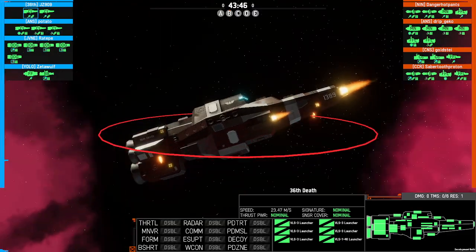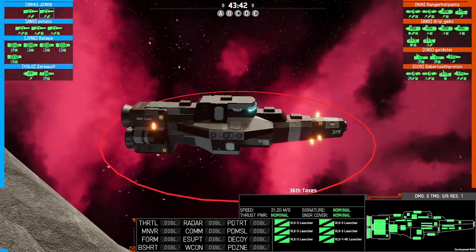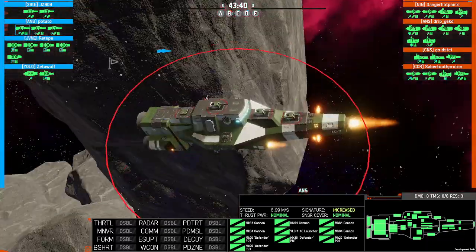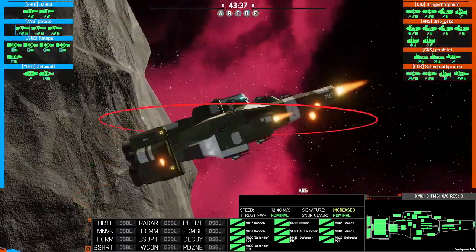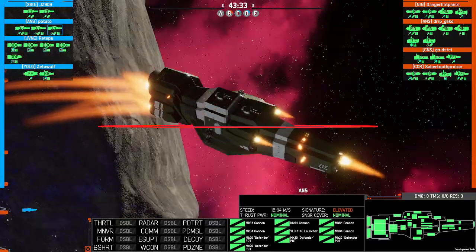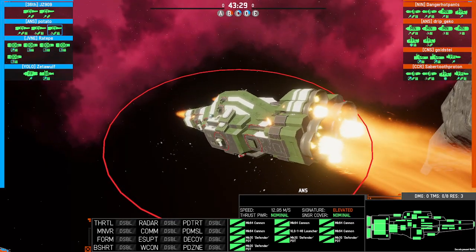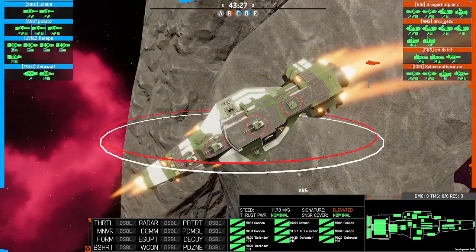For ANS we have a size 3 hybrid CL paired with another one — double size 3s, that could be dangerous. And this is, I'm going to guess, a trio of gun CLs. Wow, I've never seen that before — he has two CLs merged.